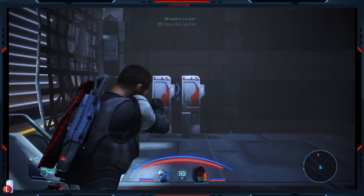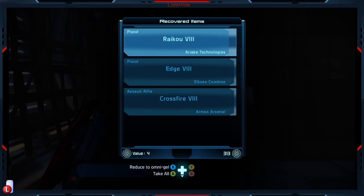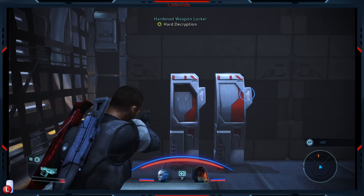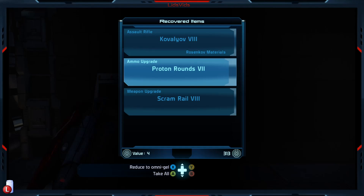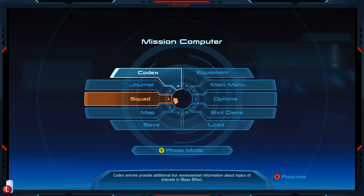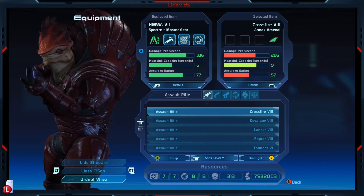That looks important - let's nab these. Okay, that's a marginally better pistol, and that assault rifle is decent. And this is the tough one, but I like this opening. Good assault rifle. Proton rounds, scram rail. Now that is a weapon upgrade that the likes of which I've been waiting for for a very, very long time.